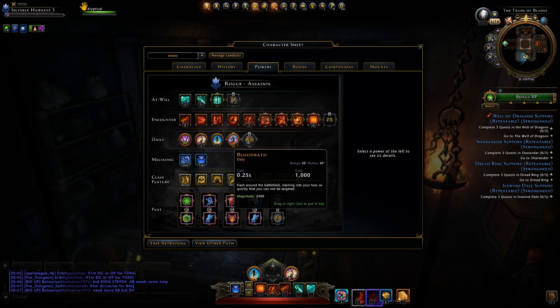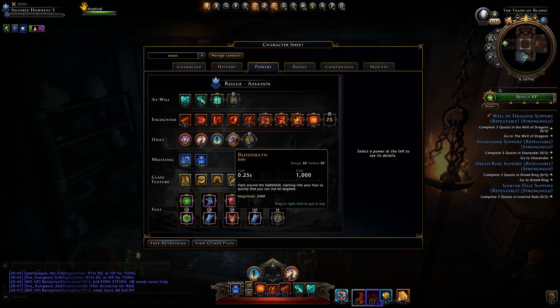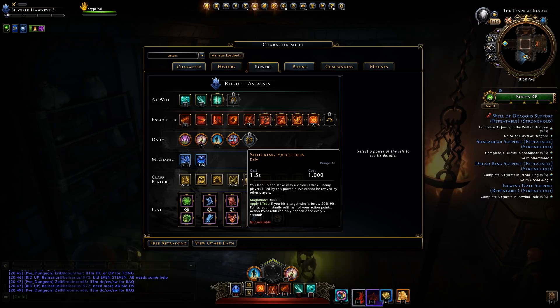The two dailies Assassins have are Bloodbath and Shocking Execution. Bloodbath is the same as before with a 2,400 magnitude. Shocking Execution has a magnitude of 3,000; if you hit a target below 20% HP, you instantly refill half of your action points, though this refill can only happen once every 20 seconds.